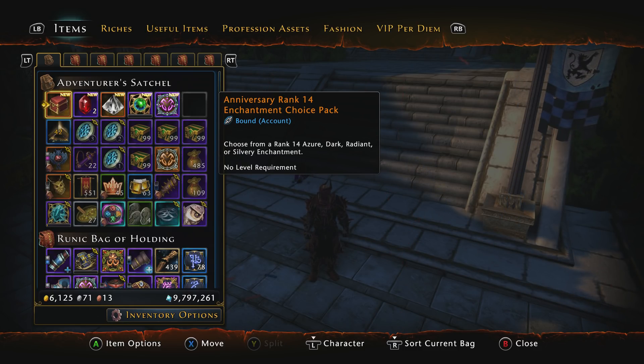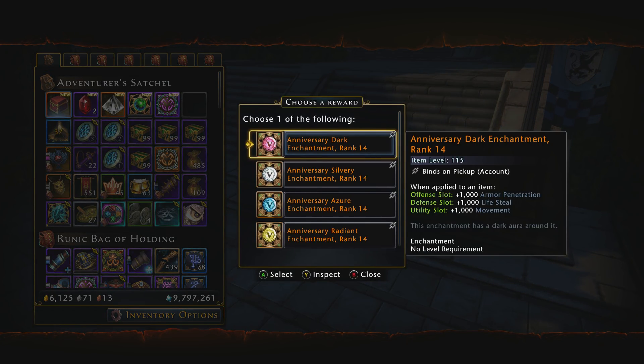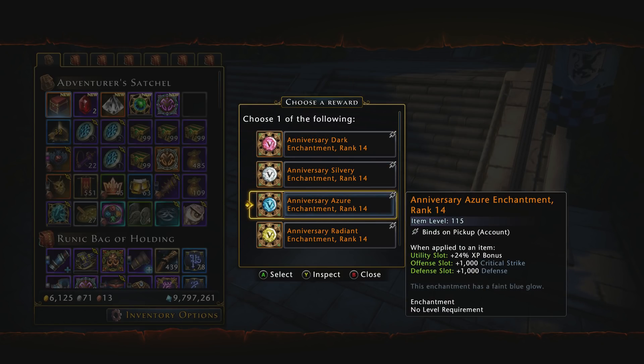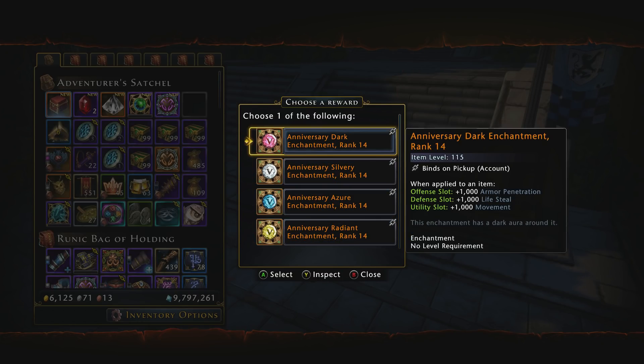For the anniversary rank 14 enchantment choice pack, go ahead and open that and you'll have your choice of a rank 14 dark, silvery, azor, or radiant. Pick whichever one is most beneficial to your account. At this point in the game I would probably recommend radiant, as they're wanted for paladins, DCs, and pretty much any DPS class in the defensive slots if you're running with a paladin who's using Aura of Courage in mod 13. Otherwise it's completely up to you.